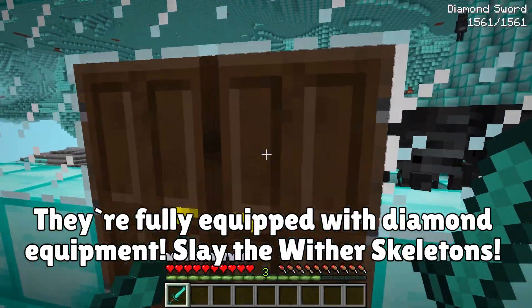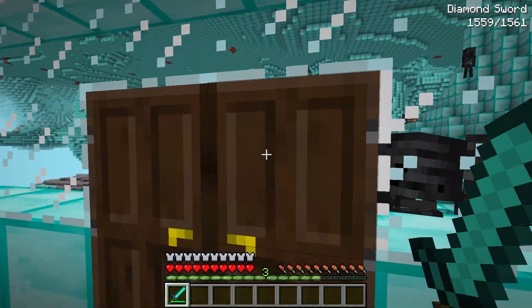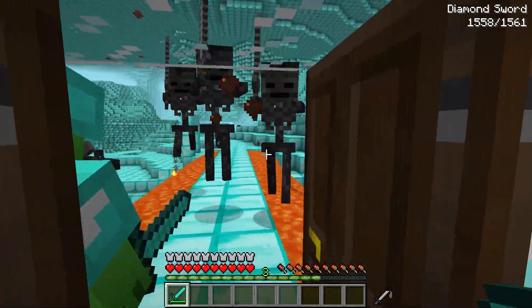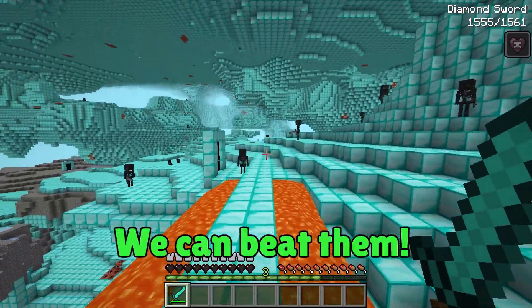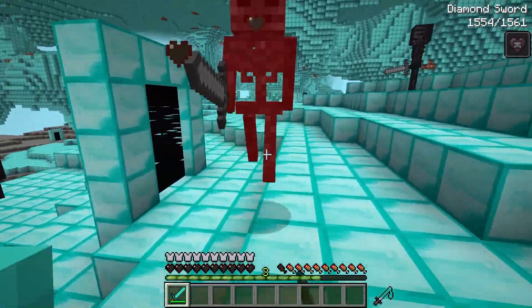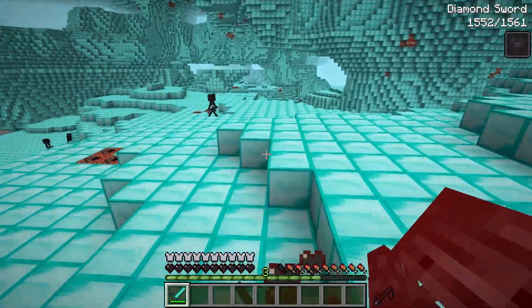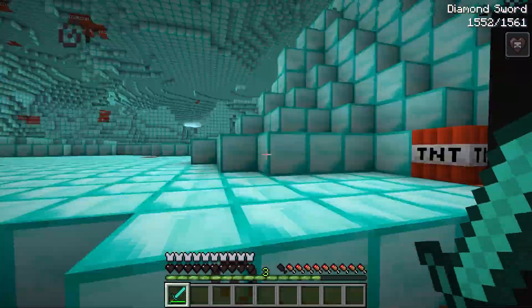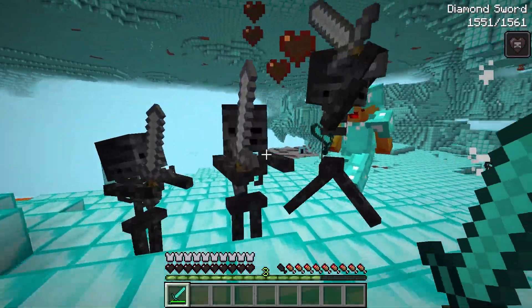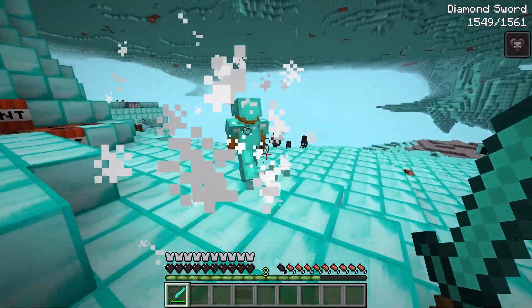We're unstoppable now. You're probably right, but we should still be careful here. Very true. Hi-yah! Great job. Take this. Yeah, get him. Ha-ha! Got him. We can beat them. These diamond swords are the best. Back off, wither skeletons. We have enough diamonds to last us forever. Just give up. Fighting these guys is scary. My health bar looks like it's empty. Let's go back to the house.